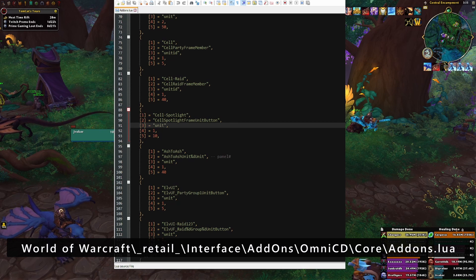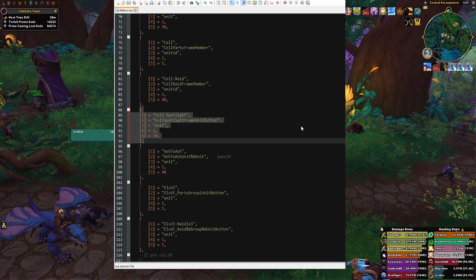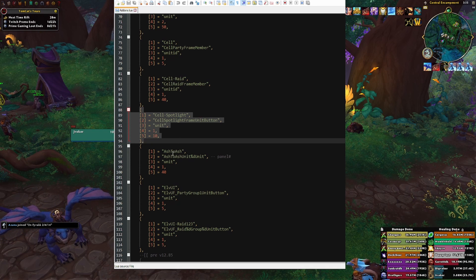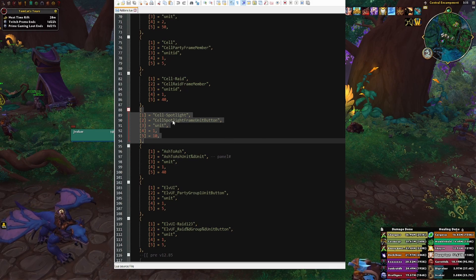Scroll down and find line number 88. This is the text that you'll need to paste into the file, after the closed brackets. Make sure you paste it underneath the cell raid but before the ash-to-ash lines. I'll put this down in the description below so it's easy to copy-paste. Once you have done this and saved, we can get back into the game.